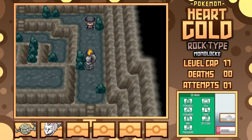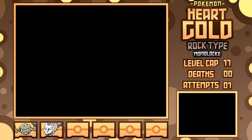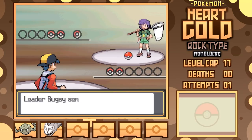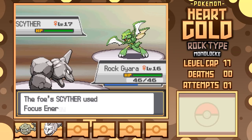With that out of the way, Azalea Town is just on the other end of the cavern, housing the first event with Team Rocket. Sadly, Proton doesn't put up much of a fight worth talking about, so onto Bugsy it is. This fight isn't expected to be hard at all — I have Geodude and Onix. What could possibly go wrong?